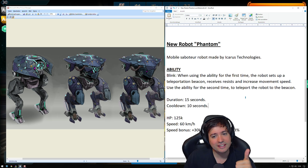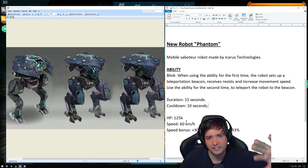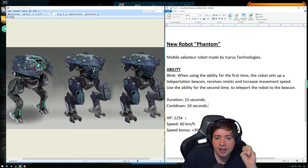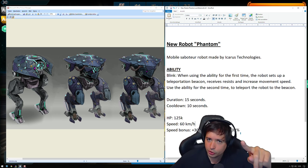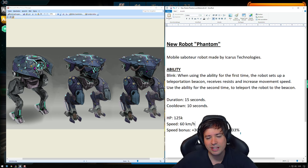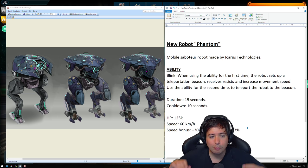It doesn't deal damage directly, but it does increase your movement speed and resistance. The robot would have, as an example — and this is all heavy work in progress — 125,000 HP and a speed of 60 kph, which is really fast. It gets 30 kph more speed with the ability running, and 33% more resistance. Keep in mind, you don't have to teleport — you could just use this as a means to get from A to B faster, or to fight in combat with 33% damage resistance running.